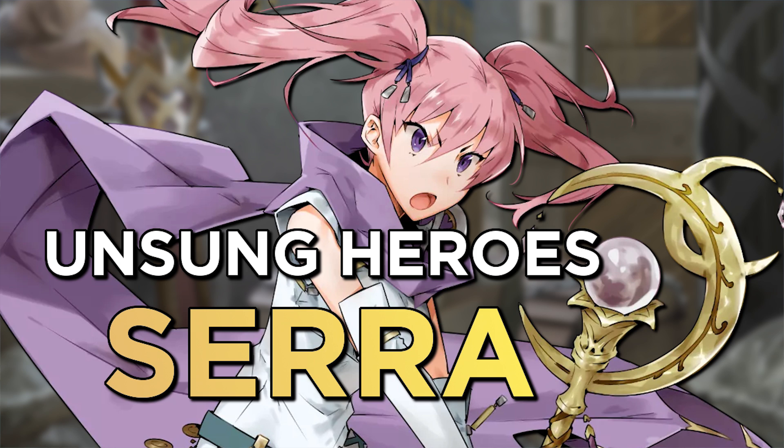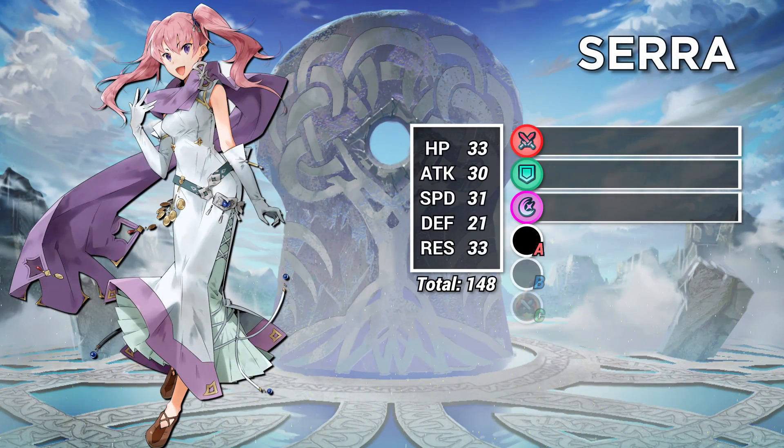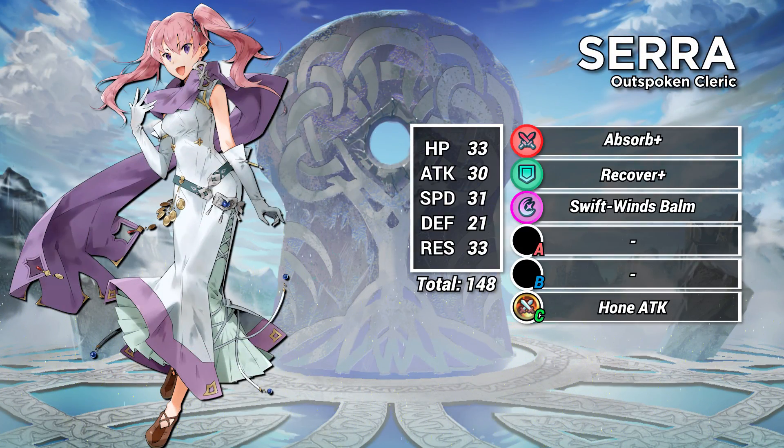The subject today is Sarah. Sarah is a colorless infantry healer with 148 BST. Unlike a lot of old units who spend too many points on HP, Sarah uses her stats elsewhere.